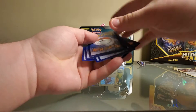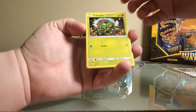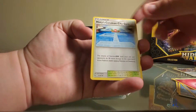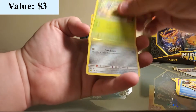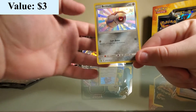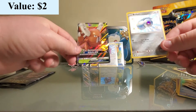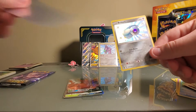I would rather have a Shiny than just a regular Ultra Rare. Holy crap, it is so Shiny! Caterpie, Paras, Ekans, Ditto, Starmie, Energy, Gym, another Gym - Metapod - Beldum Shiny! Wow, Beldum is one of my favorite Shinies in the Metagross line, and behind it we have a Pinsir GX. We have had really good luck - I don't think that's normal to be getting that kind of luck.